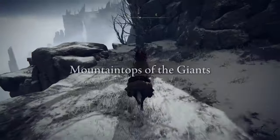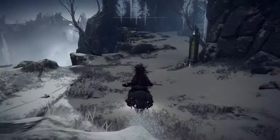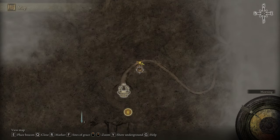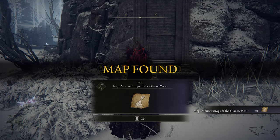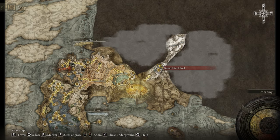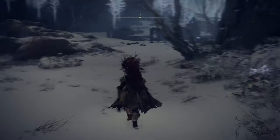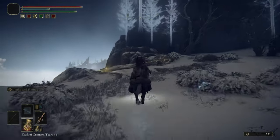We're going to start by going on this path down on the Mountain Top of the Giants. We're going to have the first map we can unlock for this area — the west side of the Mountain Top of the Giants. You're going to unlock this part of the map, just follow my lead and you're going to get there.